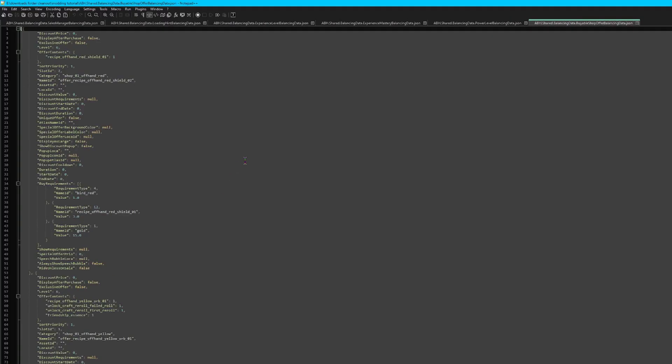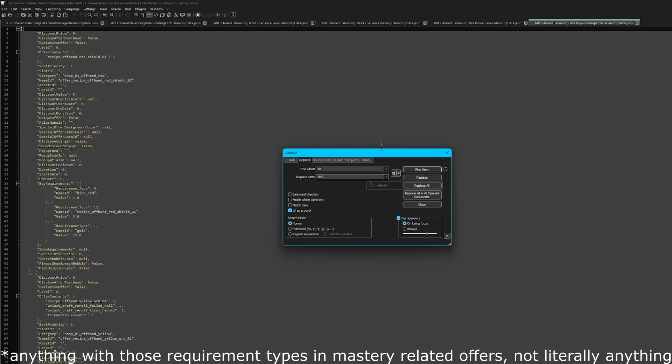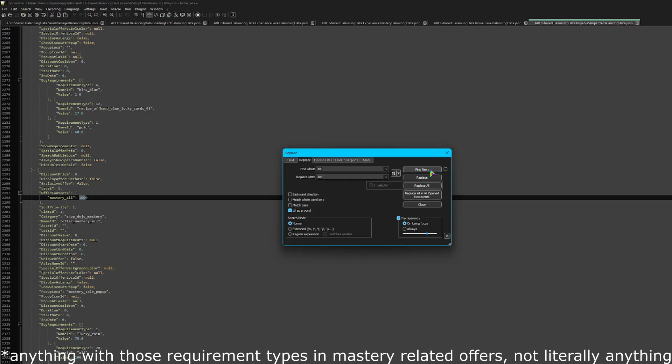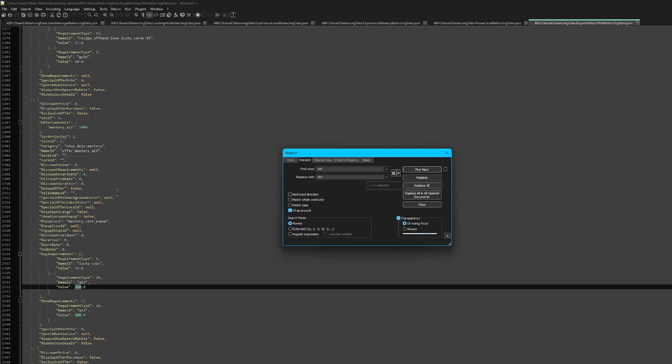Now we're going to open viable shop offer balancing data. At the moment, if you reach mastery level 100, the seagull just stops selling mastery. So we're going to change anything with requirement type 20 or requirement type 12 to use the new max level value. That way, when we get past level 100, the seagull will continue to sell mastery.